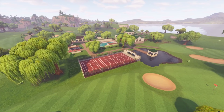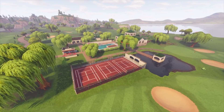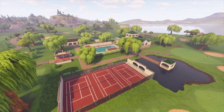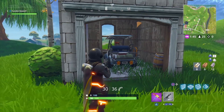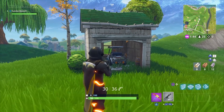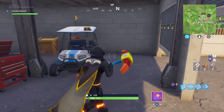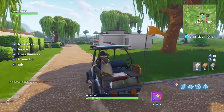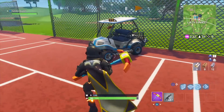And now finally Lazy Links. Due to it being the home of the ATKs, this golf course features four different spawning locations. Two are on the outskirts in the sheds — one here towards the east and one tucked away. The other two are located near the main building: one towards the back in this private car park, and one on the basketball court. You'll need to break a fence to get that one out.